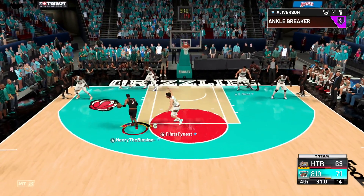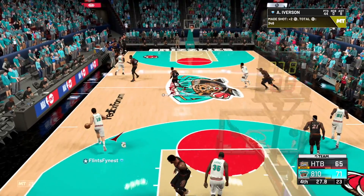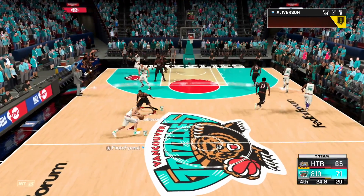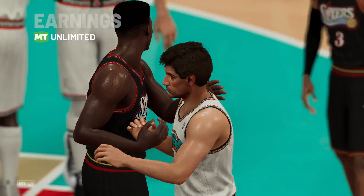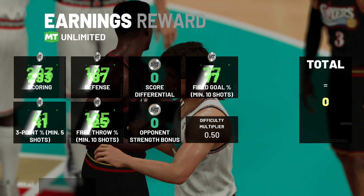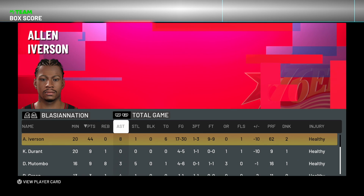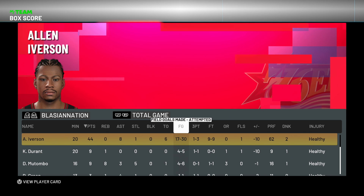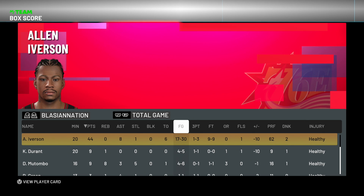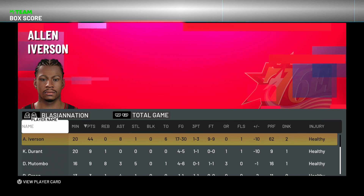Stumble — spin on him — easy layup to close the game out. The card is so crafty. If you just want to have fun in 2K, pick this card up, but he does not belong on anyone's god squad. We take the L — GGs to my opponent, he's probably trying to get that Paul Pierce. Box score: AI put up 44 points, 8 assists, almost a double-double, with a steal. 17 for 30 from the field — better than I thought — one for three from three, nine for nine from the free throw line.